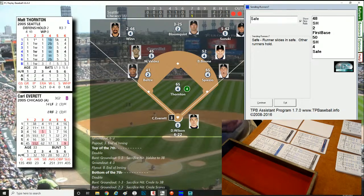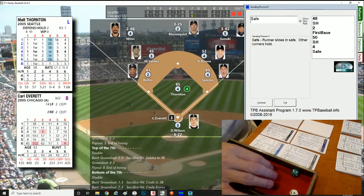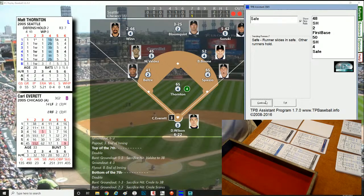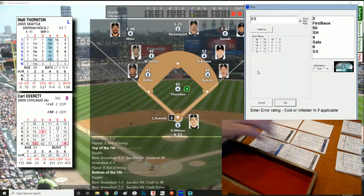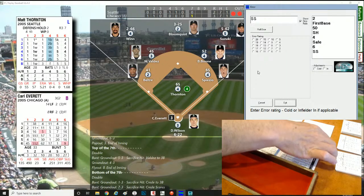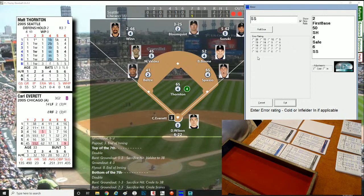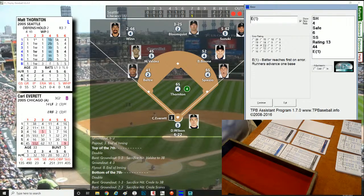Carl Everett's at-bat — roll of 049, still going to be an error check on shortstop Valdez. He's rated 13 — and another error! That's two errors for the Mariners' shortstop and one for the White Sox. E-6, so it would have scored the run anyway. That's now 3-2 Chicago. Konerko up — come on Paul, make them pay for that error.